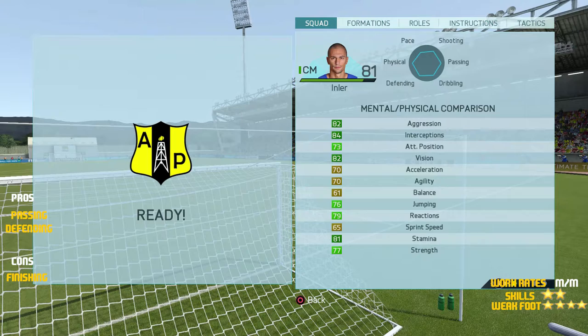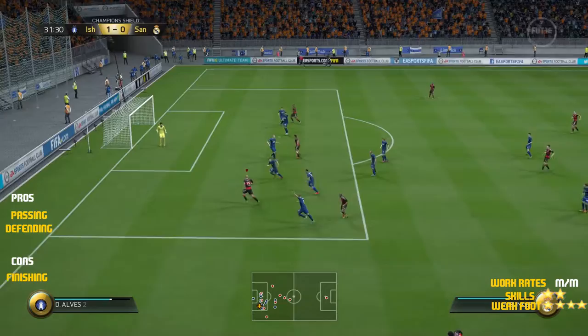He's also got 94 shot power and 90 long shots. Looking at his physical stats, he's got 73 attacking positioning, 70 acceleration, 70 agility, 77 strength, 65 sprint speed, 76 jumping, and 79 reactions. Decent stats, but as I talked about earlier — horrible finishing, great shot power, good enough passing. He can't really play the CAM position because of the horrible attacking positioning, but overall a good player.